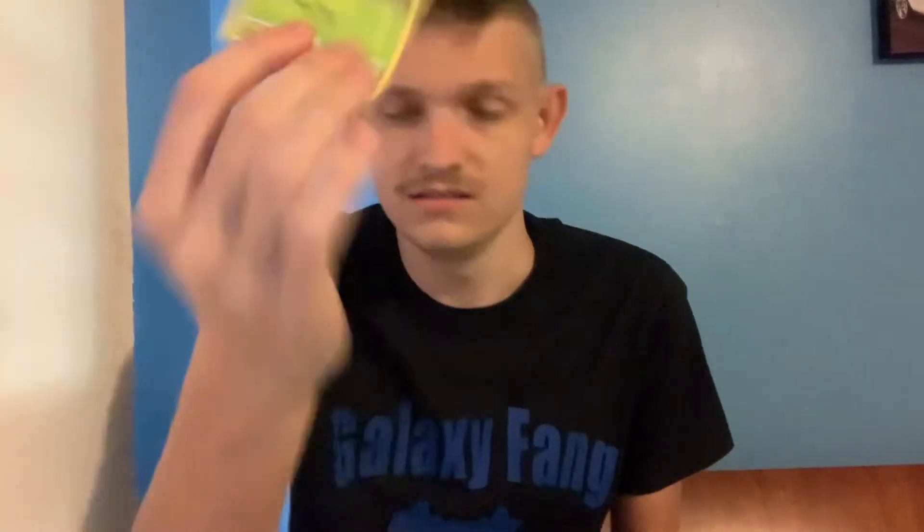Alright, next up is another Astral Radiance. QR code. Let's do this — Bronzor, Oshawott, Hoothoot, Kricketot, Stantler — awesome, awesome — we have a Milo, oh that card looks so good. We got Togekiss, fire energy, Startrick, an item, and Ursaluna!